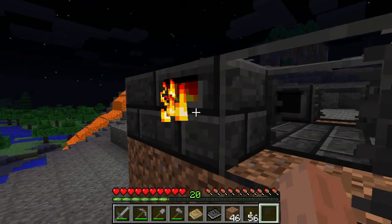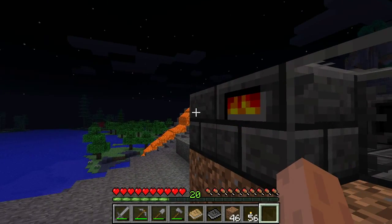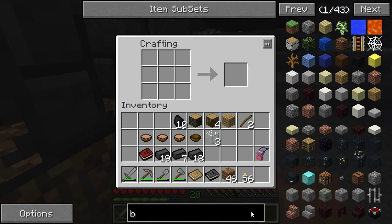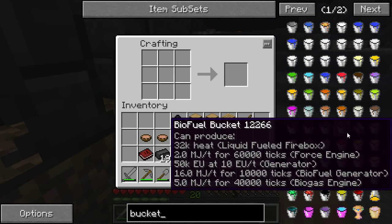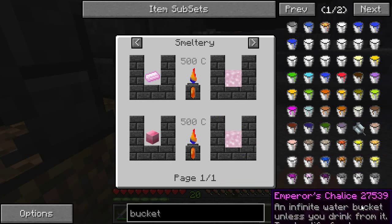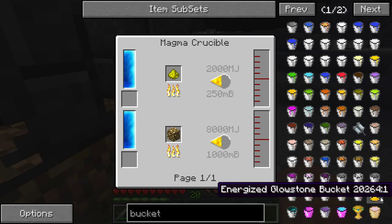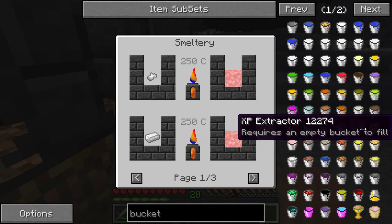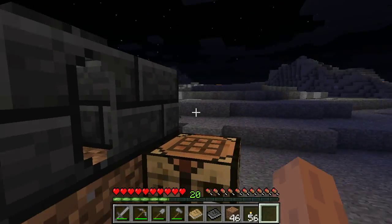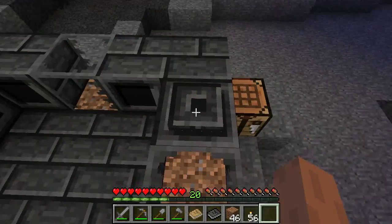That's all you need to get the— damn it, I forgot. You need lava, so you need a bucket. If you haven't had a bucket yet — because I haven't found one — can I make a bucket any other way? Let's check that out. I don't know of any other way to fill it without having a bucket, so we're going to have to smelt a few pieces of iron. I was hoping to avoid that, but that's what we'll need.